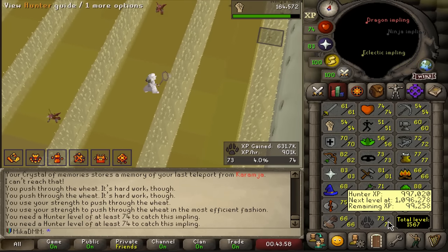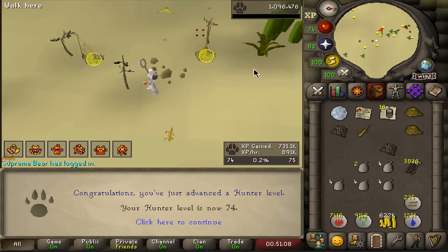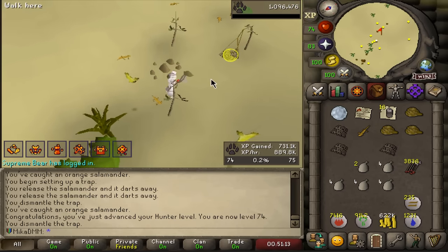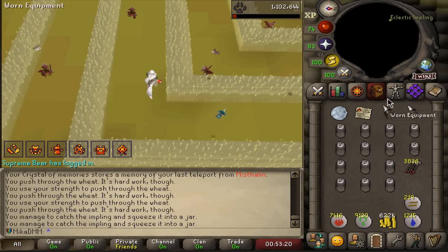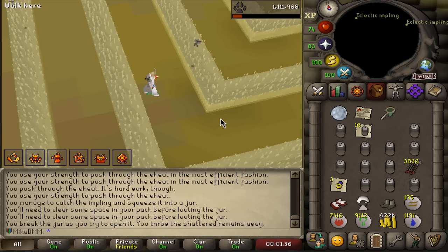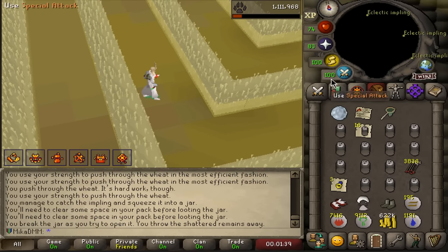I need one more level — okay there it is, 74. We can now actually catch Ninja Implings. Here we go — two Ninja Implings. Will it drop? Dagannoth hide, Snakeskin Boots, Dragon Dagger poisoned — that's actually pretty solid. It's Mystic again. Snakeskin stuff. More darts — unlucky. Another chance.